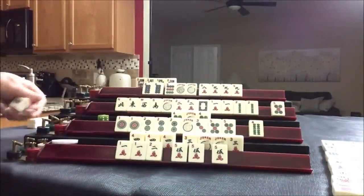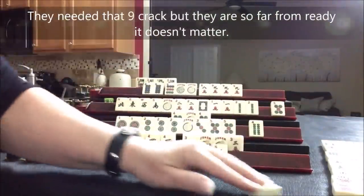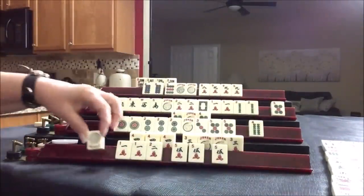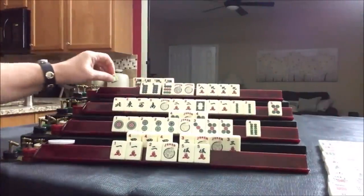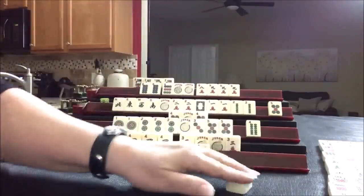White dragon. Green dragon. Nine crack. Seven crack. Joker — they're ready to win. Ready to win — we're discarding five crack. Ready to win on a two crack. Drawing. North, north. I'm kind of hoping they draw that four dot. Eight crack — I'm going to discard the eight crack, and that would be mahjong right here.